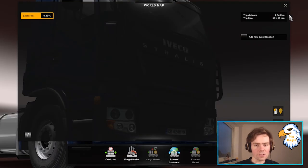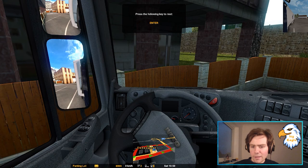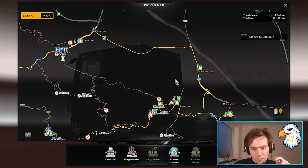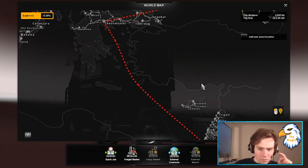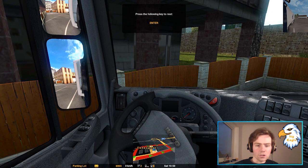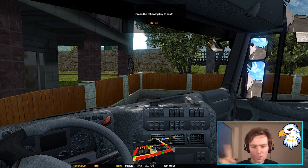I'm tempted to have another rest just so we're driving in the daytime — that would make it a lot nicer. I'm actually going to sleep again. Let's have a look at the map — I think I'm going to turn this into two parts. We've come from here and drove along these little roads, a fair chunk of a journey. If we turn it into two parts it'll be a nice 25-30 minute journey for each part.